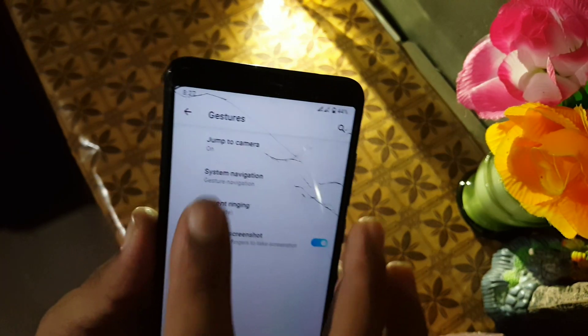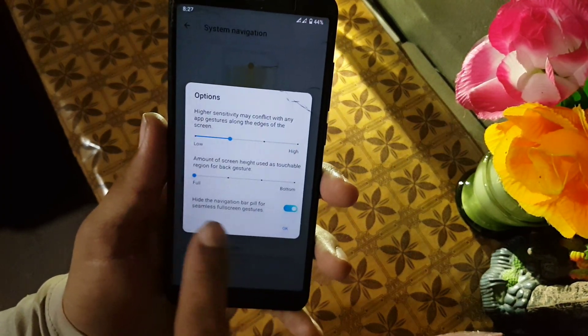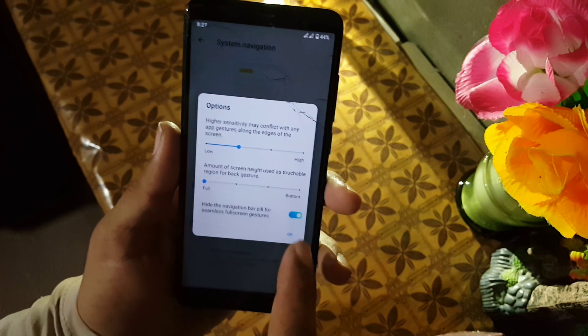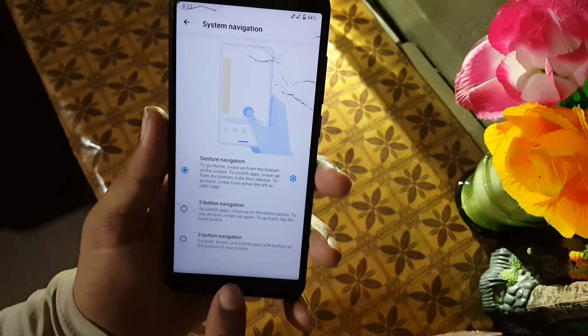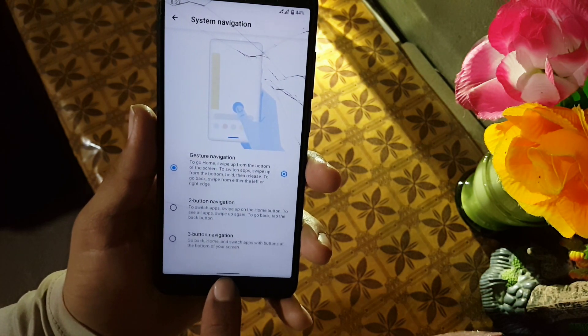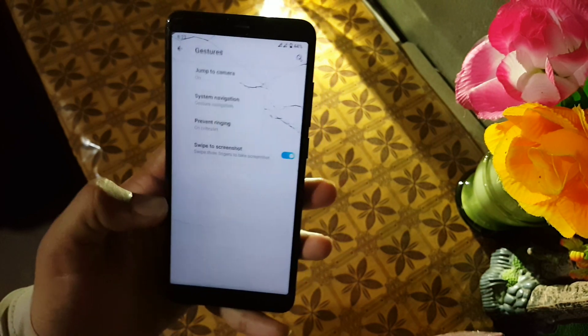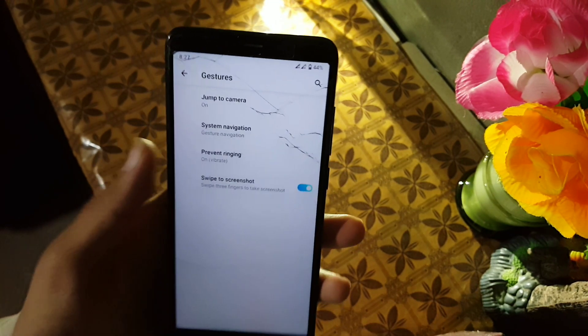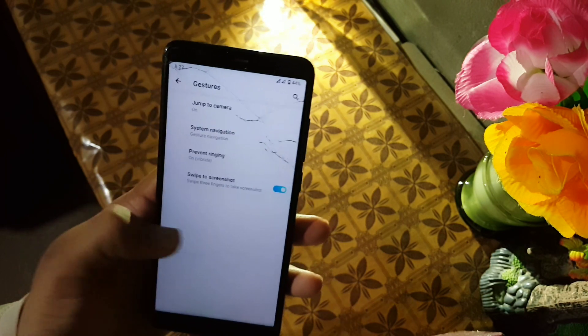Then we have Gestures. In Gestures we have Jump to Camera, System Navigation, and you can play with the system navigation options. I recommend you enable this feature — it will hide the navigation pill so you can get a seamless full-screen display, which looks really amazing and gives you a great experience. We also have Prevent Ringing and Swipe Three Fingers to Screenshot.